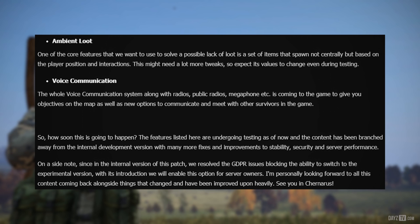...is a set of items that spawn not centrally but based on the player position and interactions. This might need a lot more tweaks so expect its values to change even during testing. I'm still not 100% sure what ambient loot is — I thought it was like dynamic bananas but that's dynamic loot.